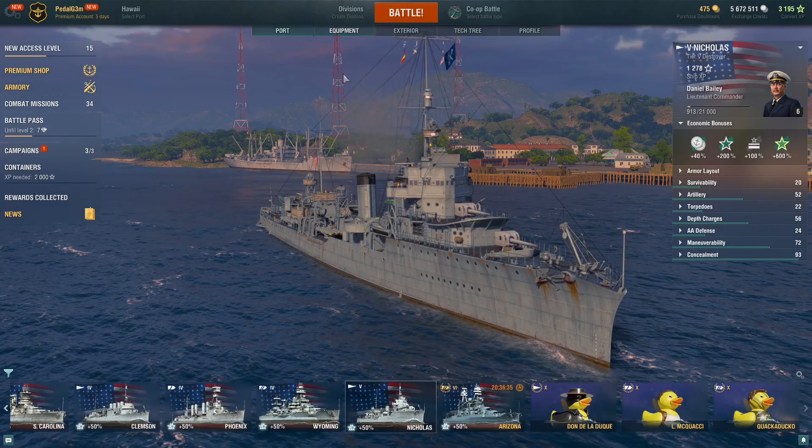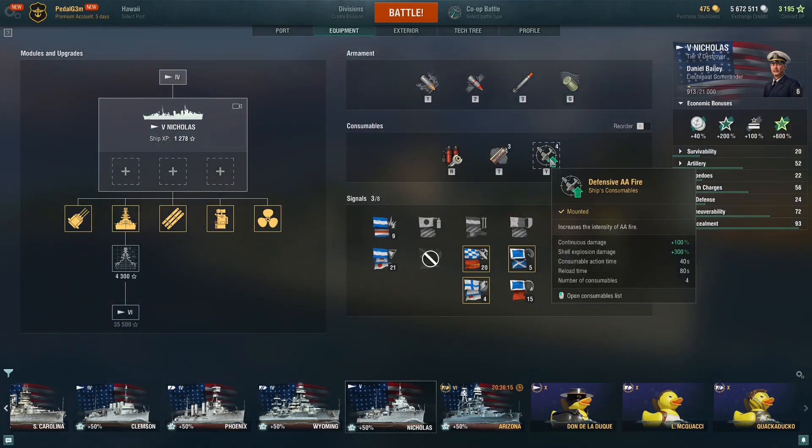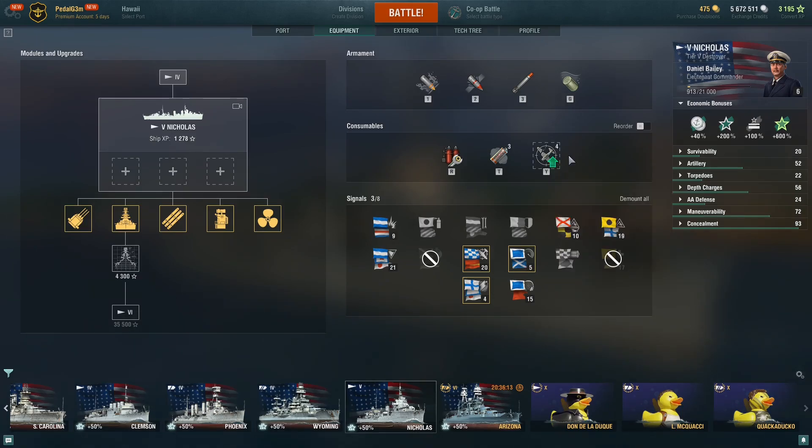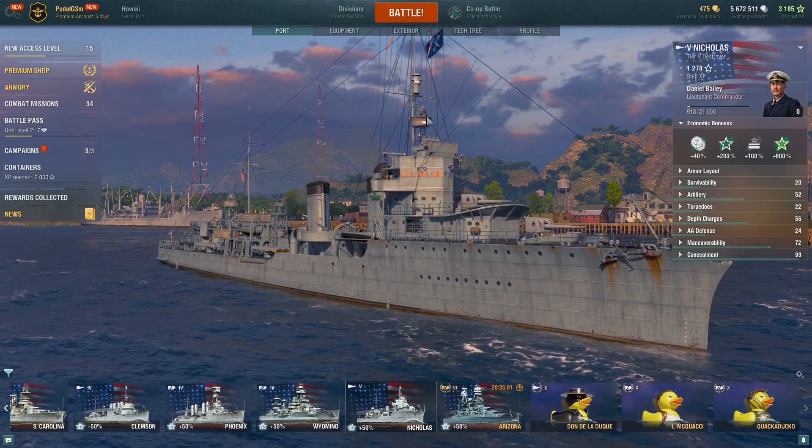This ship does have torpedoes, but in its place, instead of the engine boost, it has the AA gun defense boost. I kind of prefer the engine boost over this, but it's still a good ship. So to start this video we're gonna go with the Nicholas destroyer here.